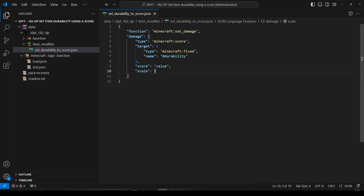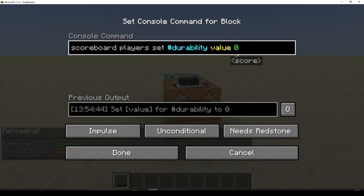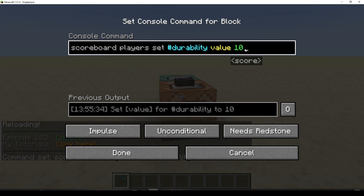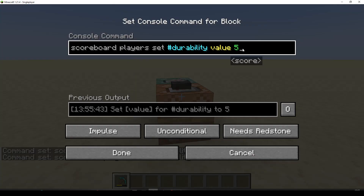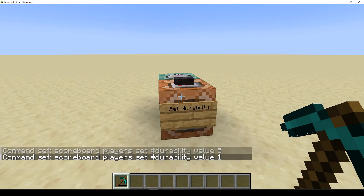But we do have the scale. If we set the scale to 0.1 and save, we've got a 0.1 scale now. After a reload, we'll find that we have 10 different settings. We can set it to 10 and it will be fully healed. We can set it to halfway — 5 — and it will be half damaged, half durability. We can set it down to 1, and we've only got 10% left.